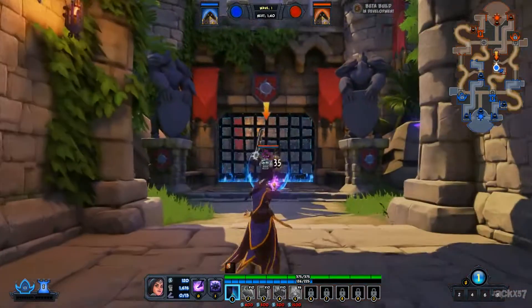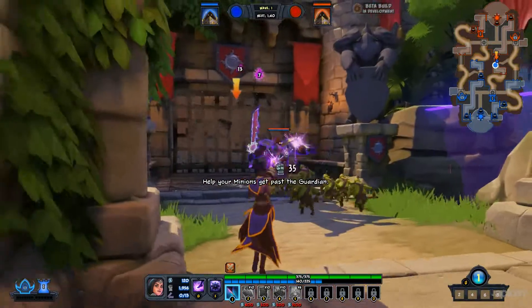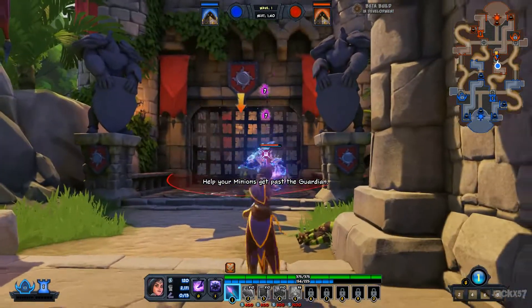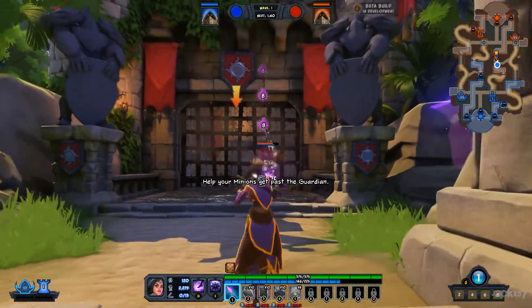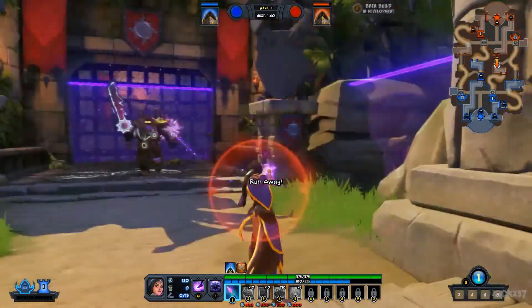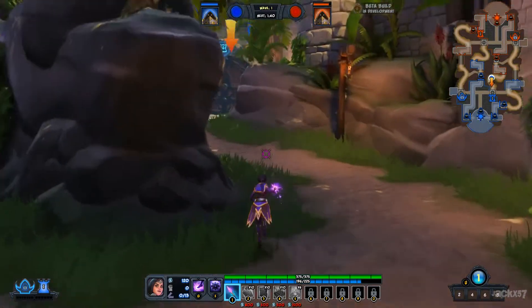Well, that's an enemy guardian. Guardians are incredibly strong and have a metric boatload of health. FYI, you can't really defeat a Guardian all alone, so run away. This maneuver is also known as a tactical retreat.